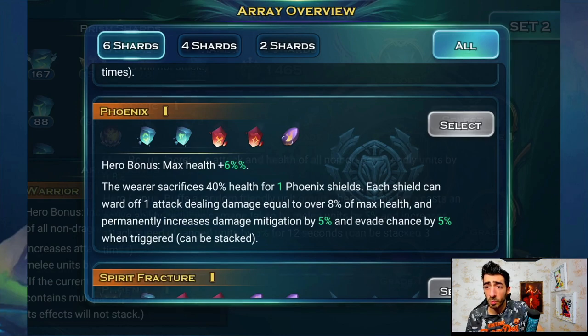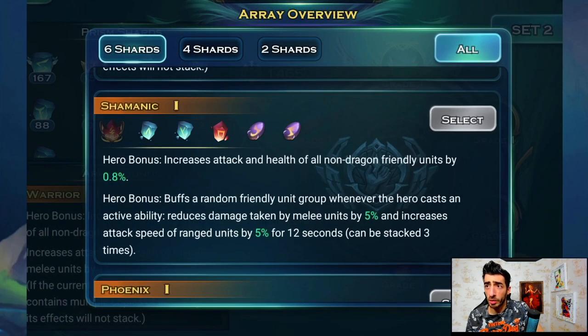Last prism combo: Shamanic — increases attack and health of all non-dragon friendly units, and buffs a random friendly unit group whenever the hero casts an active ability. It reduces damage taken by melee units by five percent and increases attack speed of range units by five percent for 12 seconds, stackable three times. I like that it specifies range units for my snipers. You could give this to Ophidia to control timing, but since the Spirit Fracture is better on her, the best approach is to give Shamanic to Raxxas — when you start your lanterns you get it out of the way while buffing your snipers.